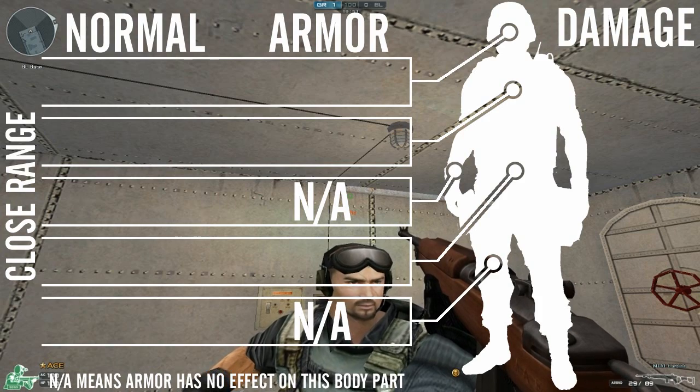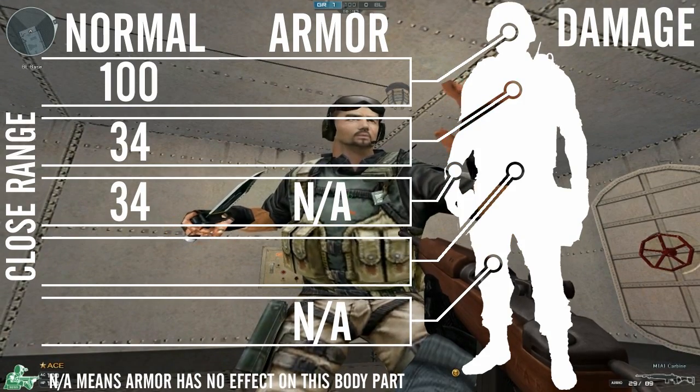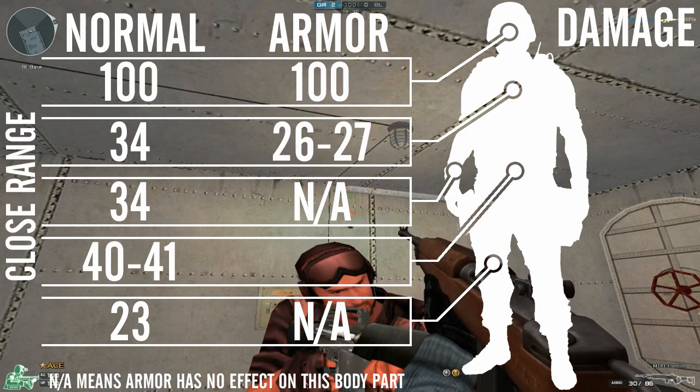So then the damages. At close range you're going to do 100 to the head, 34 to the chest and arms, between 40 to 41 to the body, and 23 to the legs. With armour you'll still do 100 to the head, 26 to 27 to the chest, and 32 to the body.